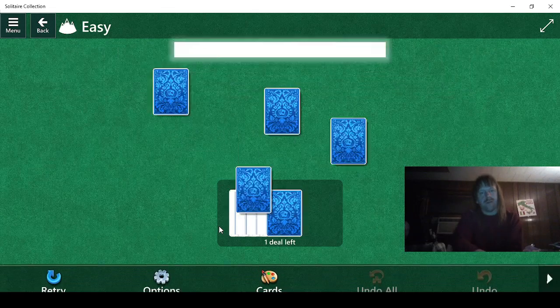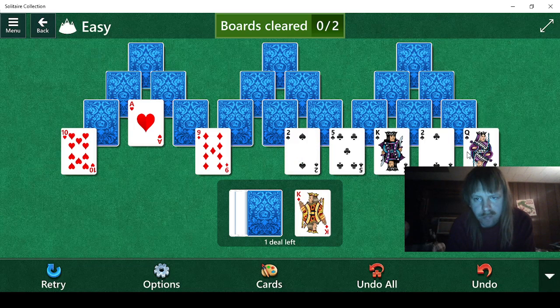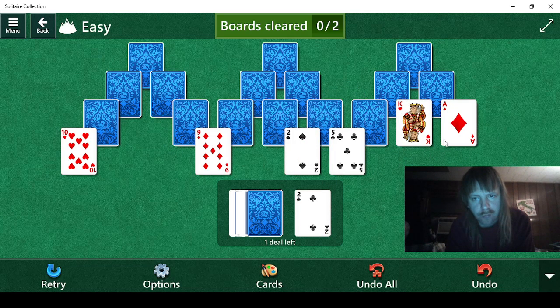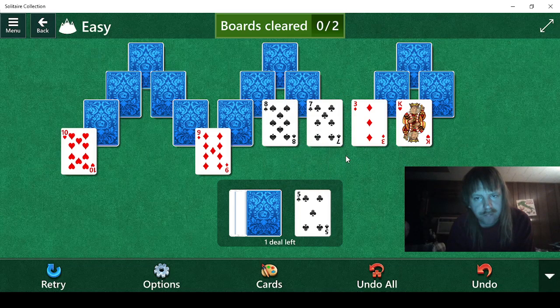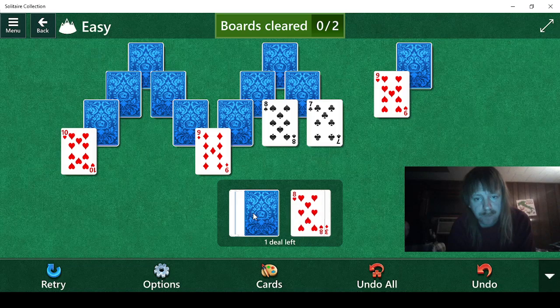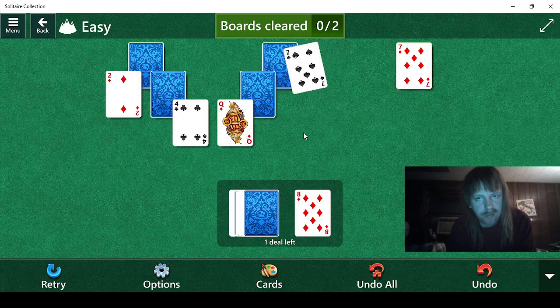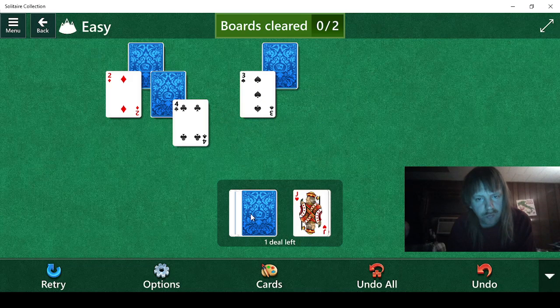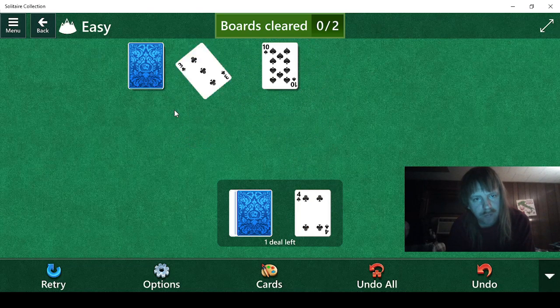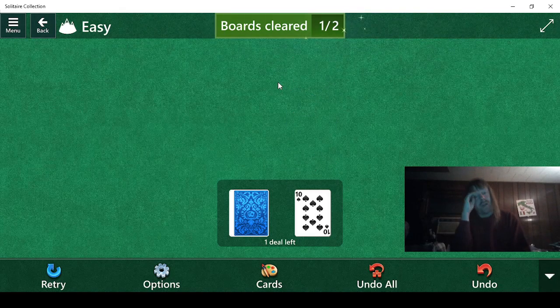Now we just go Tripeaks — two boards, two deals, let's go. We'll go king, queen, king, queen, king. Queen, king, queen, king, ace, two, ace, two. Six, five. King, king, king, three, two, three, eight, seven, eight, nine, ten, nine, eight, seven. Queen, six, nine, six, ace, two, three, four, three, five. There you go — that's one board, let's do another one.